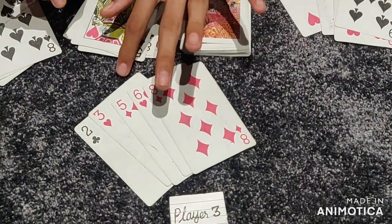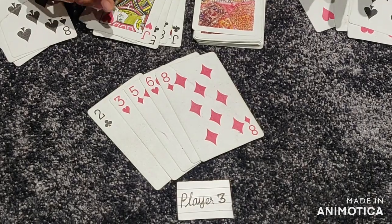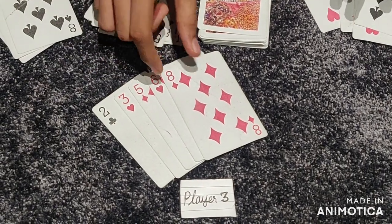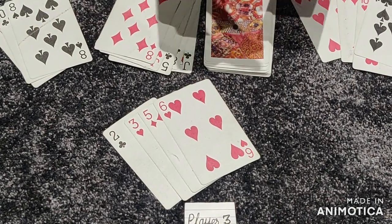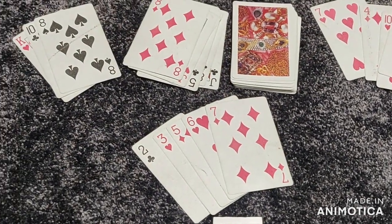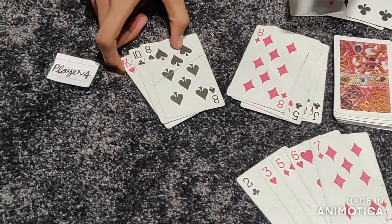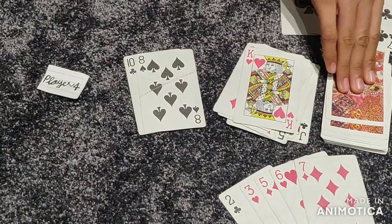Player 3 is the same — he has no pair or series. So he has 8. He will get 8 and he will get 1 card. Now Player 4 has a chance, and he is the King of Hearts. Draw and Queen.